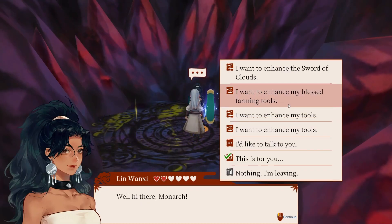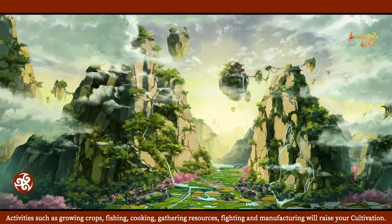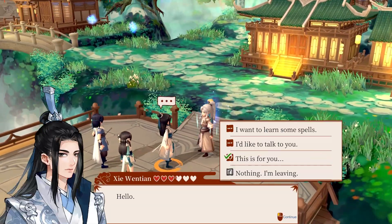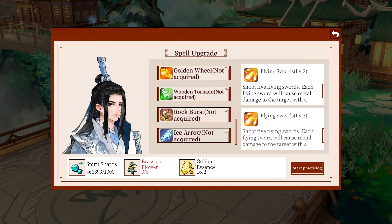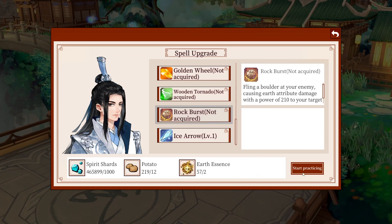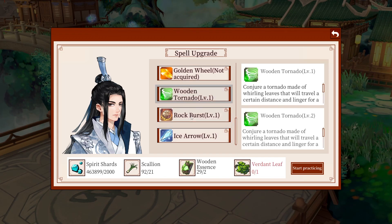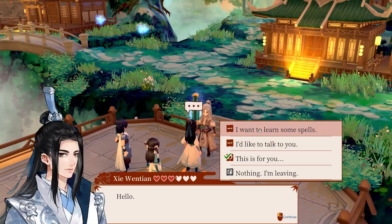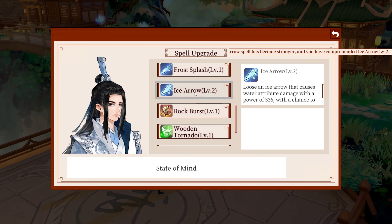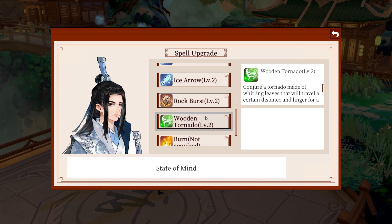First things first, I need another water — that's two bat wings and two water essence. I wish I could just have my warehouse in my inventory. Quick banking trip — okay, I want to learn ice arrow. Cold water bead, soft clay, verdant leaf. Take three, we'll get there. Ice arrow, rock burst, wooden tornado — there we go, now they're all maxed to rank two.